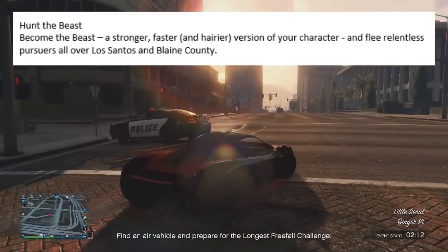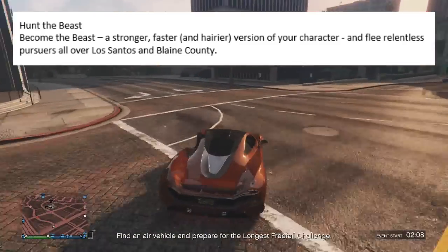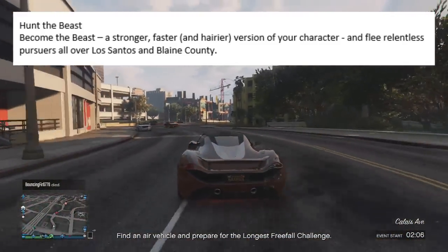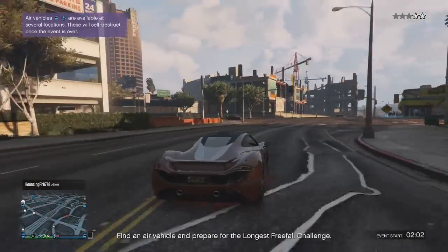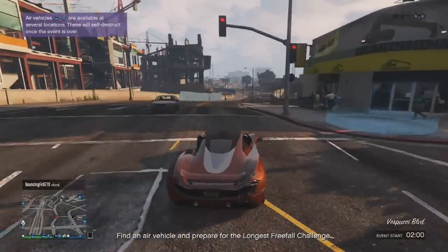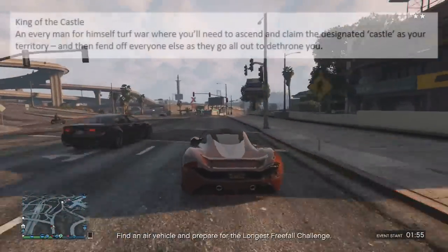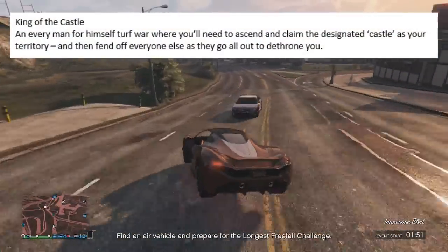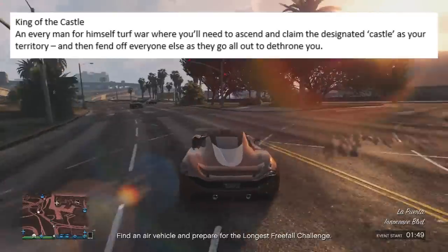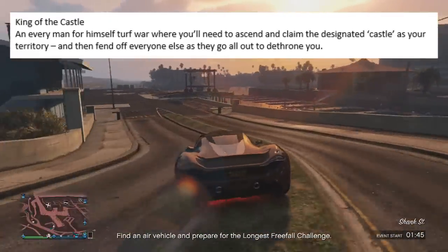The first one is Hunt the Beast. Become the Beast — a stronger, faster and hairier version of your character — and play the relentless pursuers all over Los Santos and Blaine County. One player plays the character of the Beast and the other players have to chase this person down and kill them as quickly as possible. The next game mode is King of the Castle, an every-man-for-himself turf war where you need to ascend and claim the designated castle as your territory and then fend off everyone else as they go all out to dethrone you.